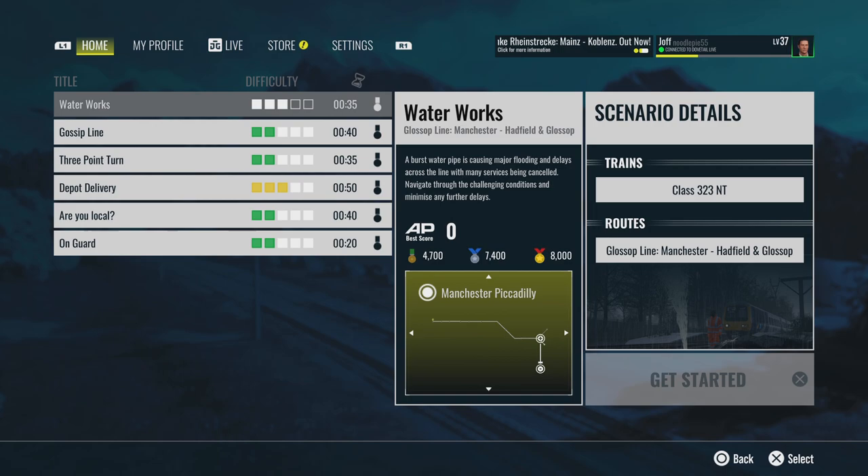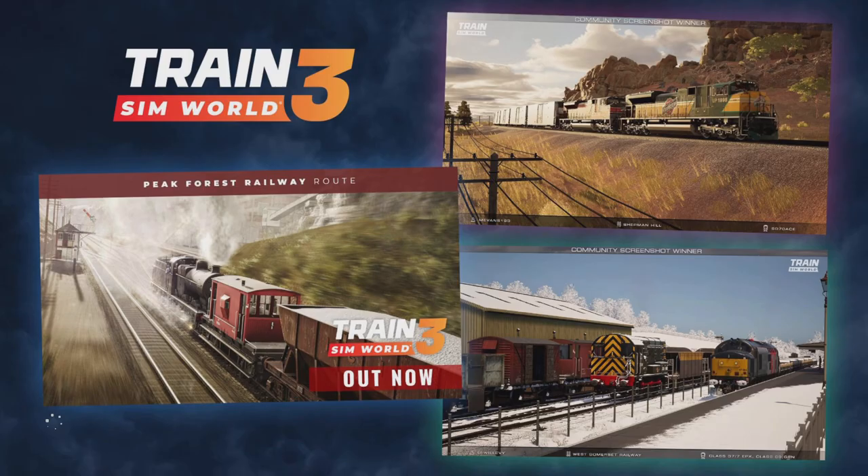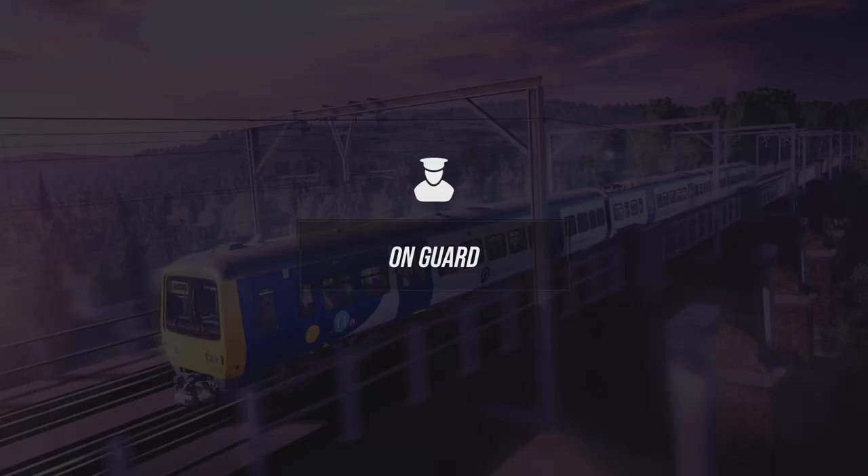Glossop Line — these are scenarios. It's going to be this one: 'Take on the role of the guard.' We're going to do that and I'll show you what a guard has to do. The guard is probably the most important person on the train, because the driver drives the train and the guard does everything else.